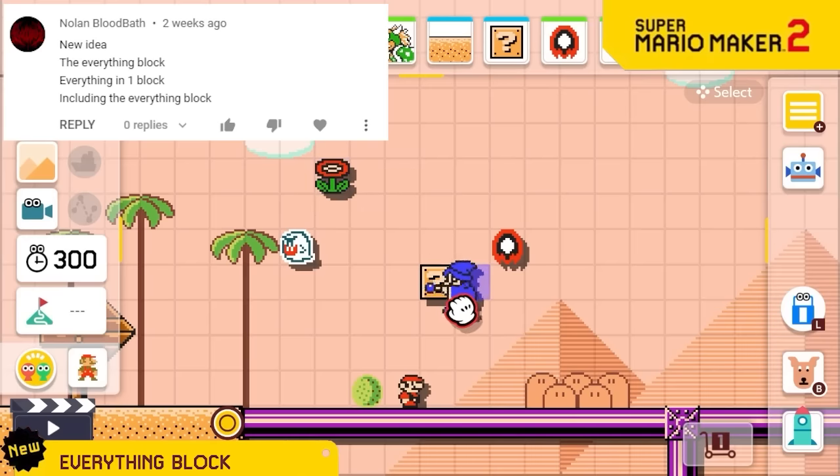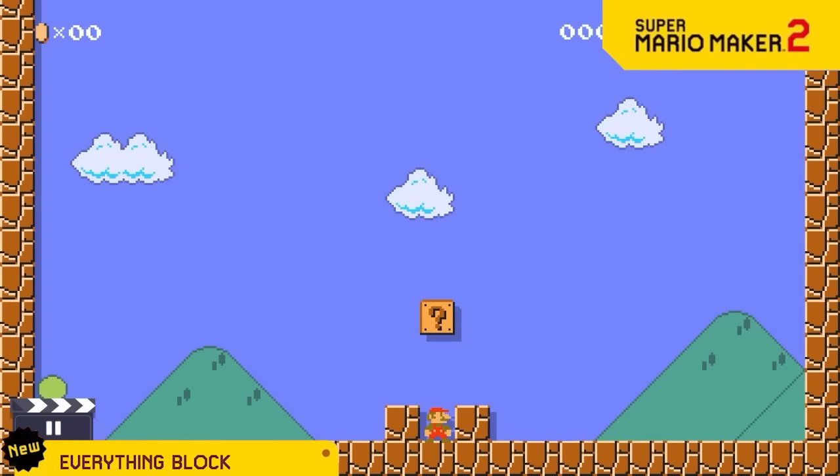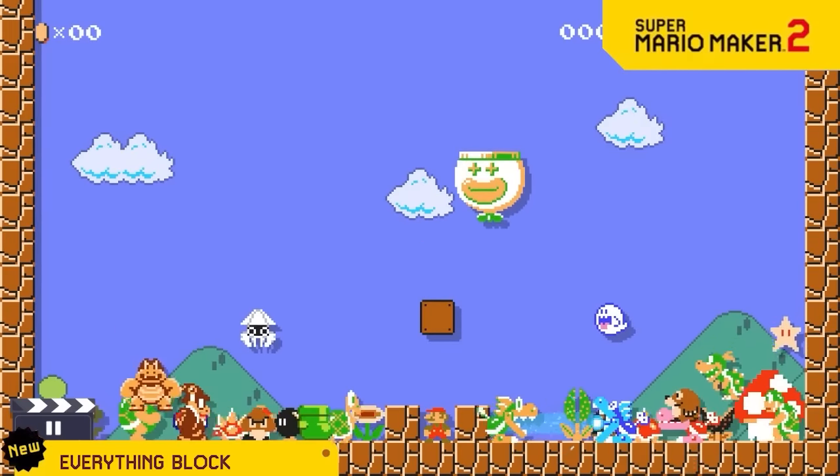Are you ever building a level and just can't decide what to put into a question block? Well worry no more because we're giving you the everything block. When you hit it, literally everything comes out of it.